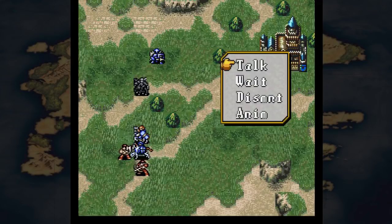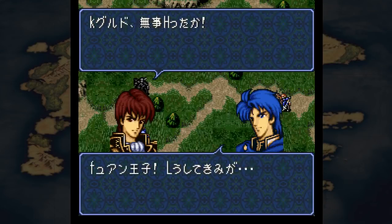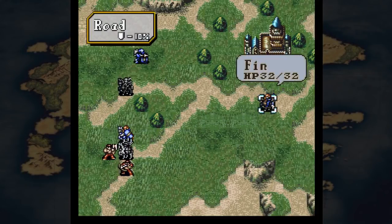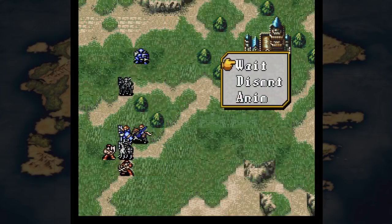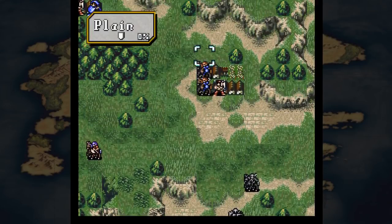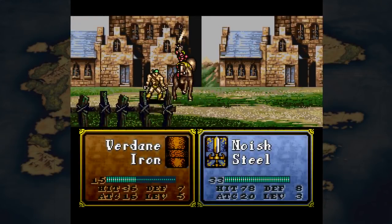Astra still does five hits, but damage is reduced to 75% instead of full. Luna now halves the defense instead of negating it entirely. They also implemented two new skills from the internal data: Holy Sword and Darkness Sword. Holy Sword is basically Aether - when you proc it, it activates both Sol and Luna. Darkness Sword can proc on either your attack or your defense - if it procs on attack you gain plus 10 attack, and on defense you gain plus 10 defense.